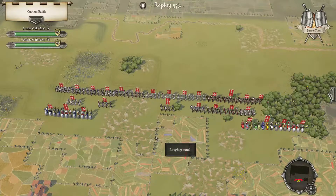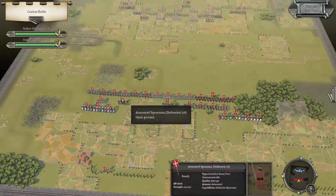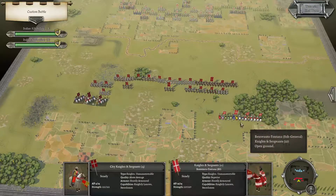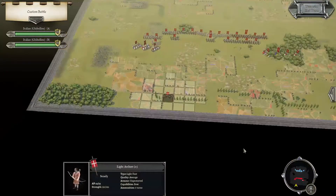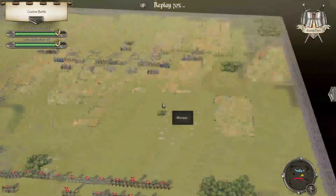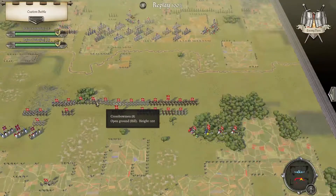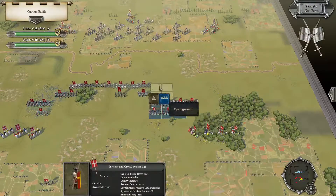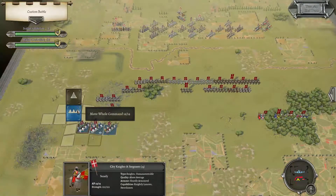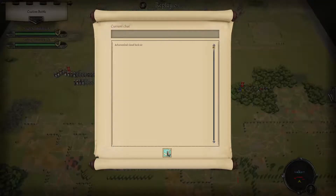Okay, next turn. More offensive this time. What we'll do is push forwards. If we get to the river we'll at least block the Nightly Dancer ability. Very well organised force there. Easy peasy, next turn.